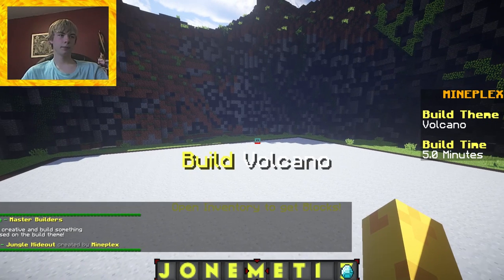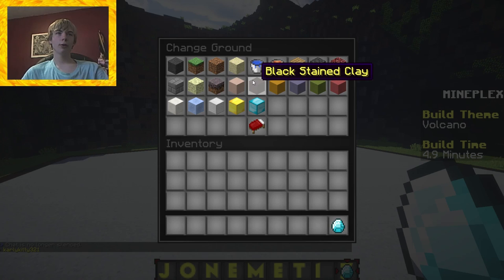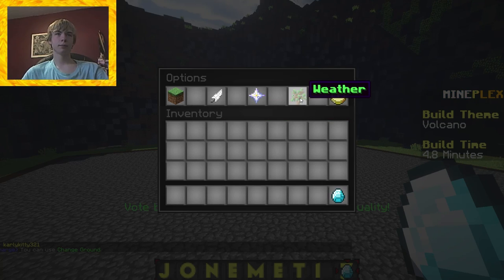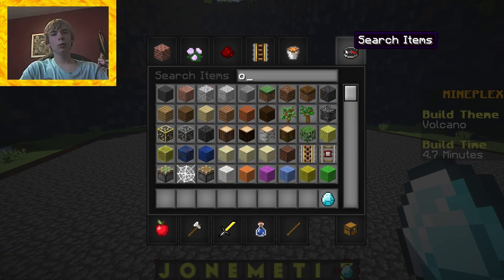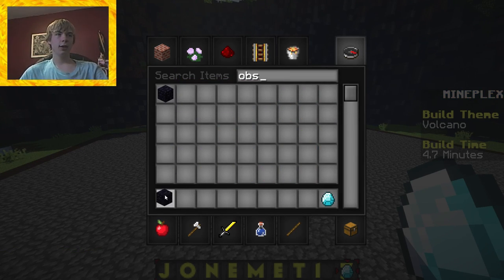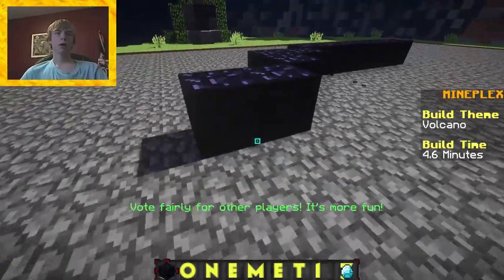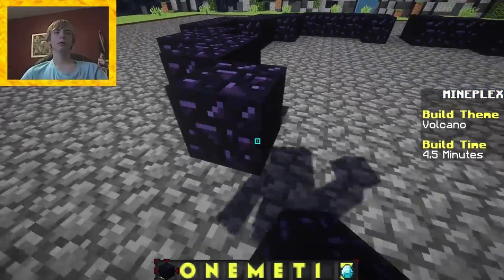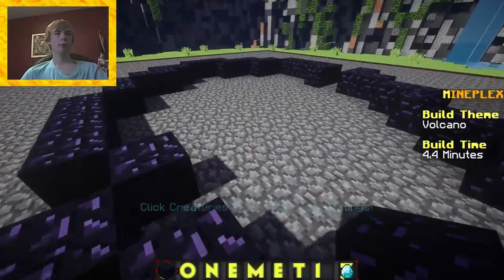What will it be? Volcano. All right. Let's change the ground to cobblestone — that'll work best. Okay, how do I get blocks? There we go. Volcano will probably be made of obsidian, I'm guessing. We don't have much time to build this, so I'm just gonna wing it and go as fast as I can, but also make it a little smaller than I might if I had ample time.